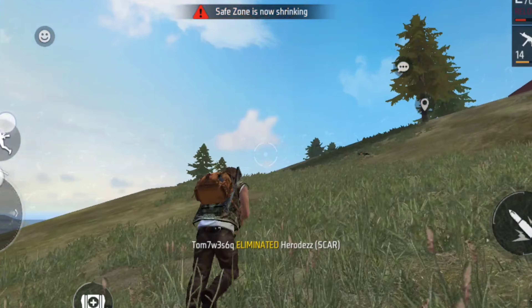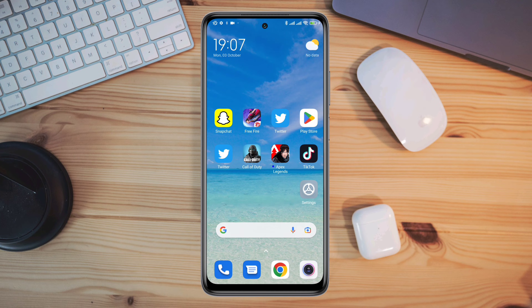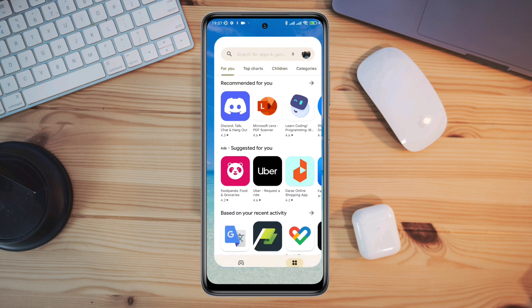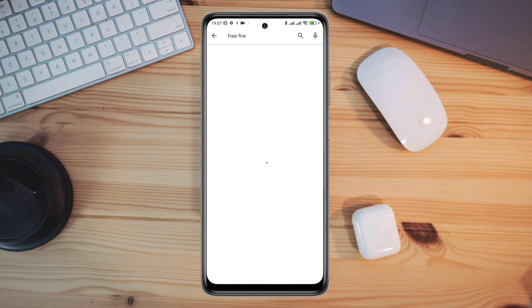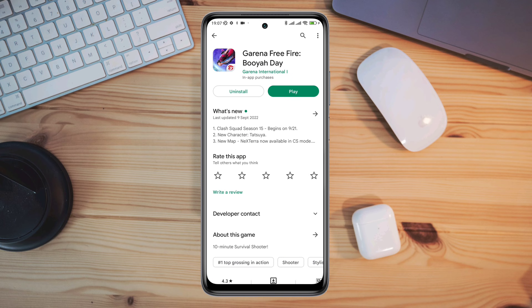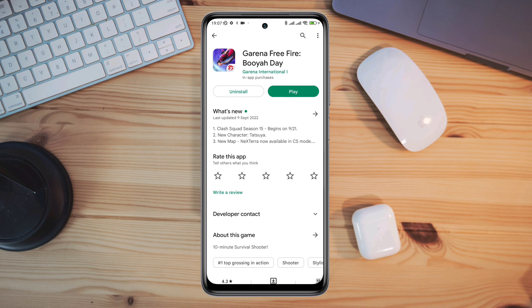So let's get started. First, to solve this issue, you need to check for app updates. Open the Google Play Store, tap search, type Free Fire, and update the app. If you don't find any updates, then you need to remove the software bugs.